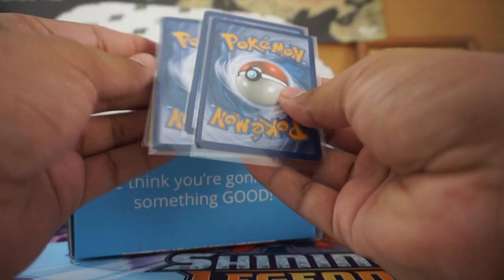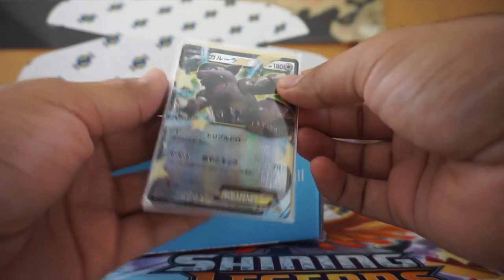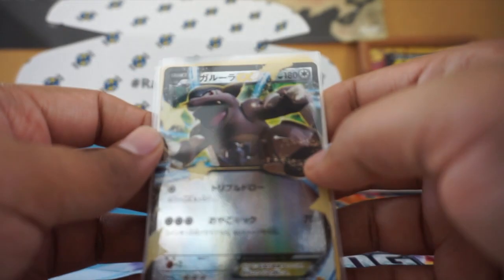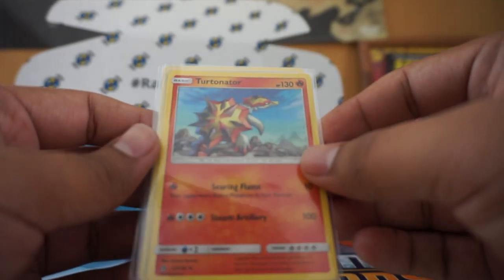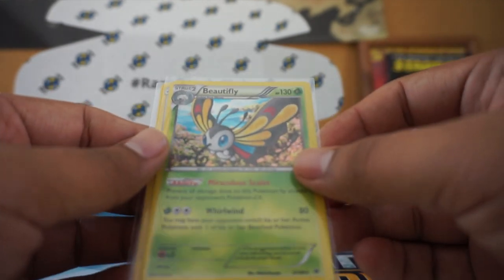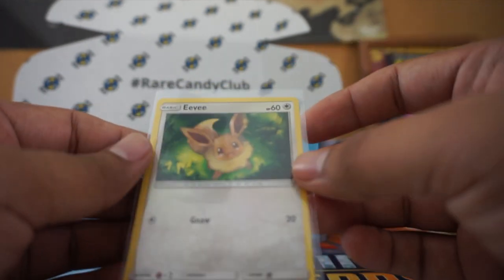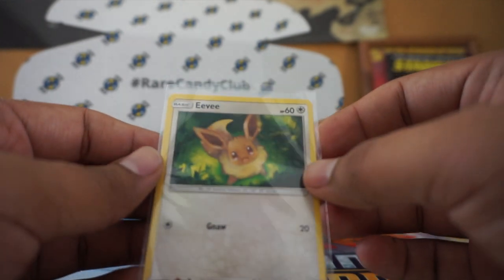They give us a few cards. Looks like there's a Japanese one and three English ones. First Japanese card is a Kangaskhan EX. Tordinator — just the uncommon. A Beautifly — that is a rare holo. And on the end, an Eevee. This is a sad little Eevee from the Prism set, if I'm not mistaken.